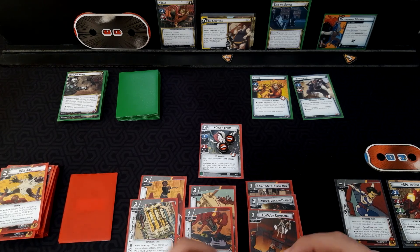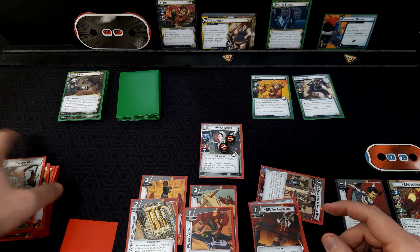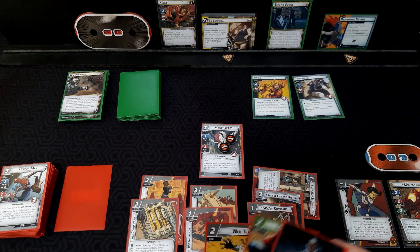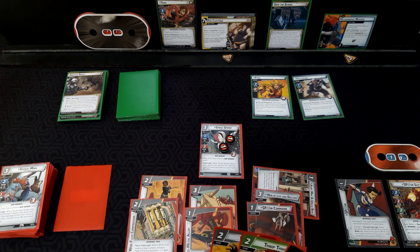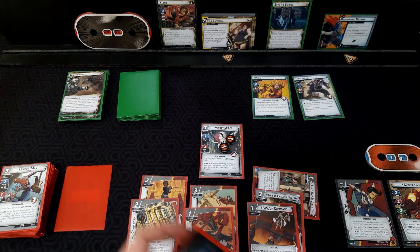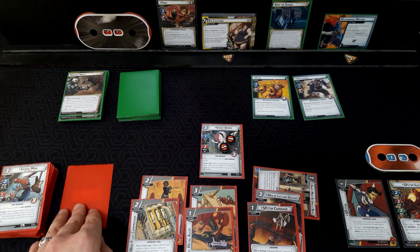First things first, as usual: go looking for spider cards — spider no, spider no. I think we're going to do a Web Trap and a Thwip Thwip. We're going to stun Toad — that's just a given. Ghost Spider will draw us a card, search your deck — but there's nothing left in the deck. I could use Spider Command to draw the last card.